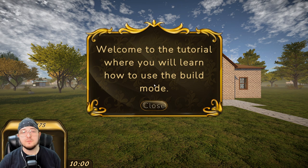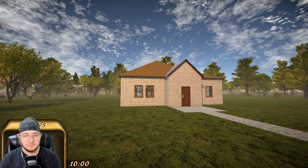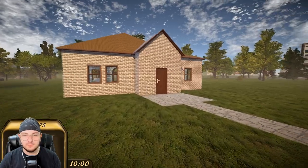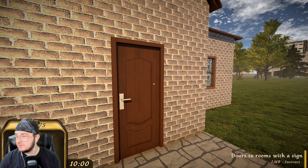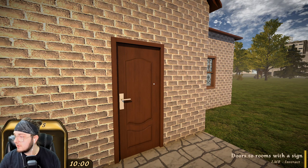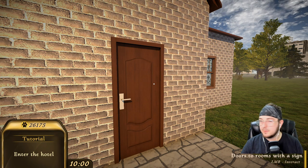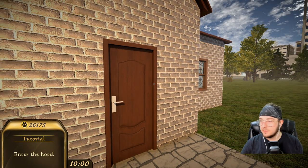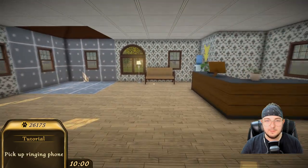Okay, so welcome to the tutorial where you will learn how to use the build mode. So enter the hotel — this is the hotel. Let me see if I can move myself so that you guys can see a little bit of the UI going on here. Okay, so enter the hotel. I'm in.